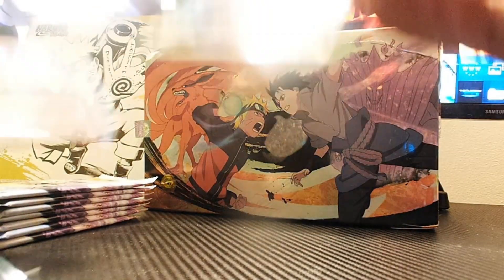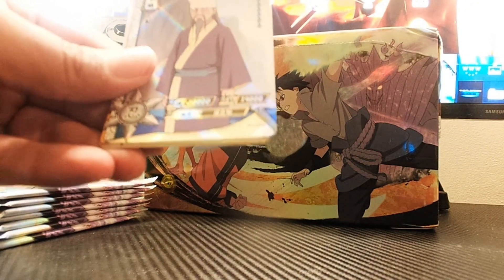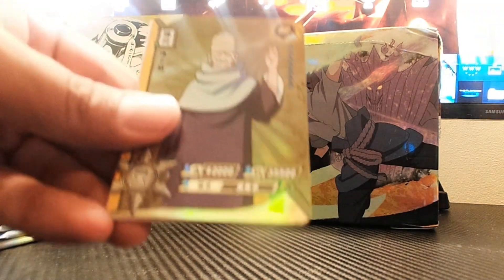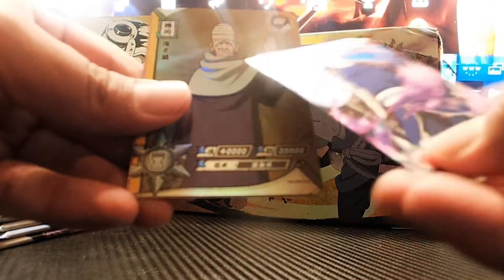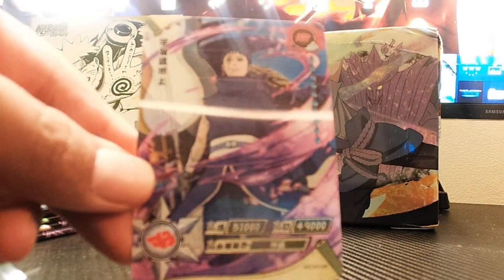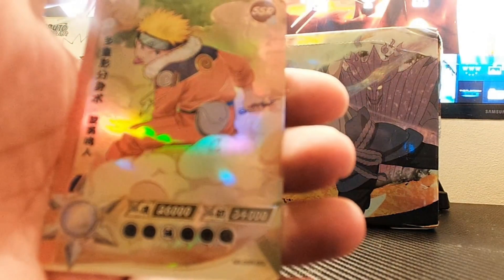We have this guy with bandages on his head, and we have an SR of the same guy we just pulled. Our holographic card is — oh yes, my favorite character! Obito Uchiha is literally my favorite character, I love him. We got a dope holographic card of him. I'd love to get an AR of Obito Uchiha. Our hit card is an SSR of Naruto. Our hits are not looking good, not looking good at all.